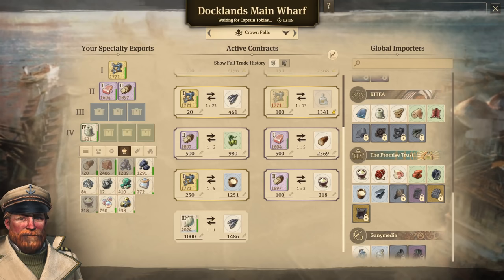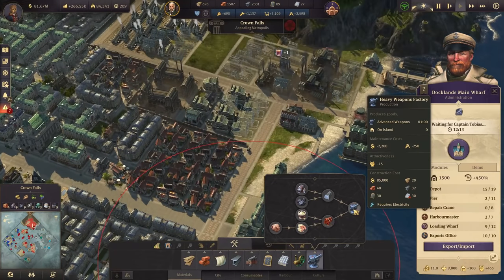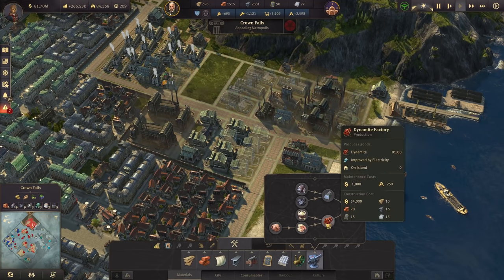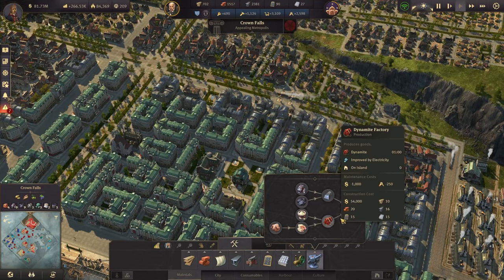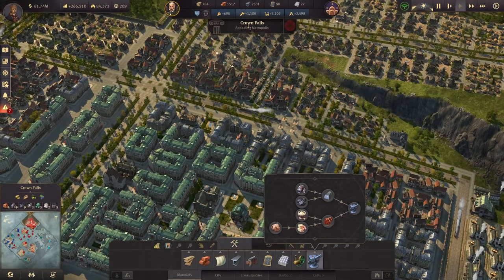There it is — 200 tons available. Let's push 250 tons there, we can afford that. We have everything for the heavy weapons factory; the only thing we need is dynamite factories. They do cause pollution though, and I don't want to drop my attraction too much. There it is — the heavy weapons factory — and we are at the moment an appealing metropolis.